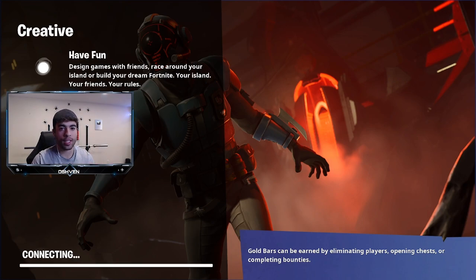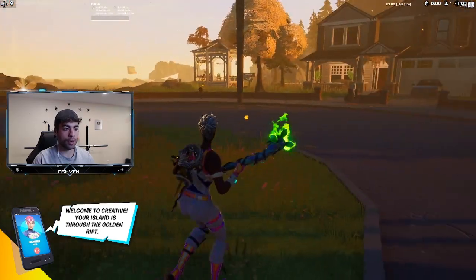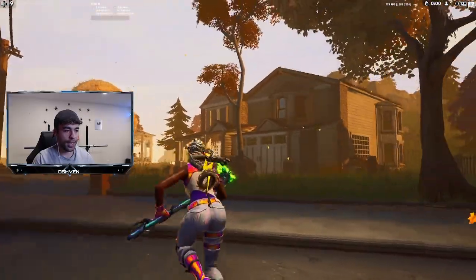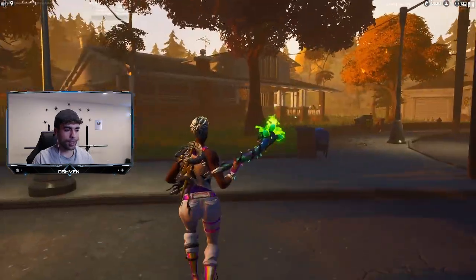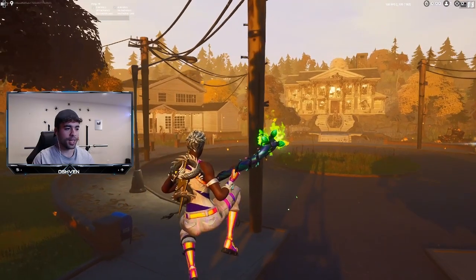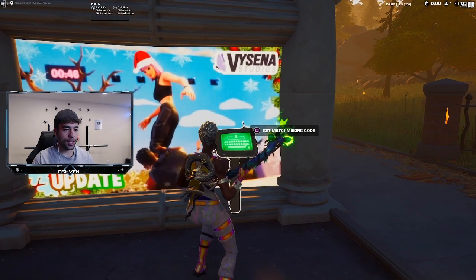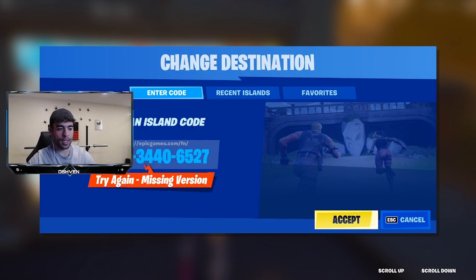Apparently this map just got recently updated allowing you to get some brand new free skins from it, which is pretty lit. So I'm checking this out pretty much for the first time in a while. All I got to do is head over this way — as you can see creative is updated a little bit. We got some house vibes over here. As you can see, all we got to do is go to set matchmaking code and I put in the code: 9375-3440-6527.